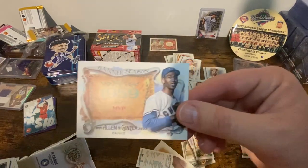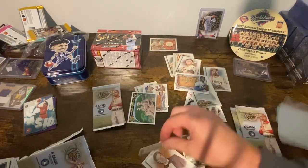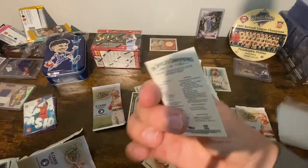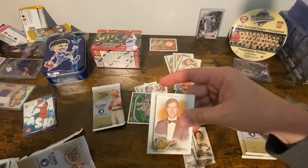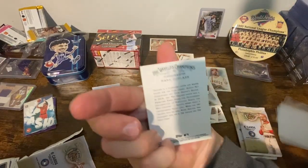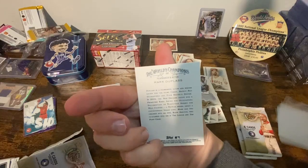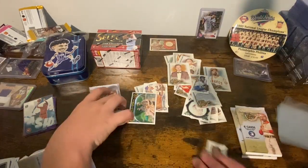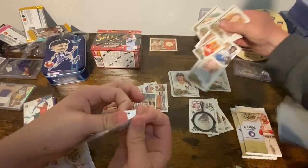Ernie Banks banner season 1959 — cool. Let's see what I got for the little mini card: Dave Concepcion. And Mark Duplass — what does Duplass do? He is a filmmaker and actor. Nice, good for him.